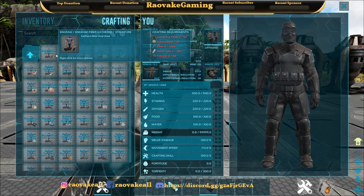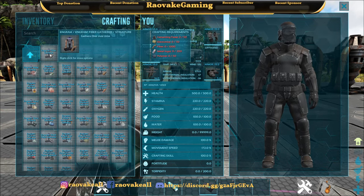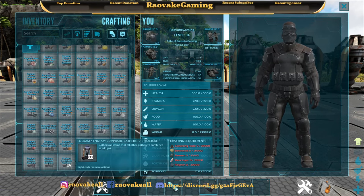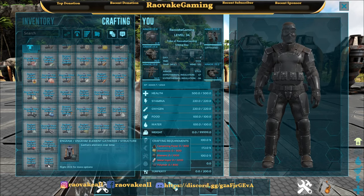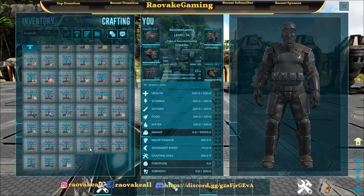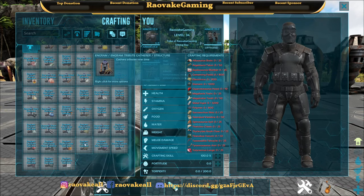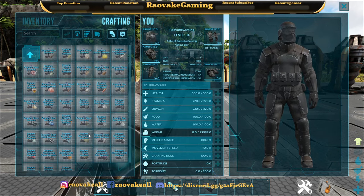Now for the gatherers, we have about 44 in here, ranging from Fiber all the way to Composite, which gathers everything else. And even Element, Artifact, Element Shard, Animite Bile, and even Tribute. So you can have Tribute, Element, and Artifact being gathered.